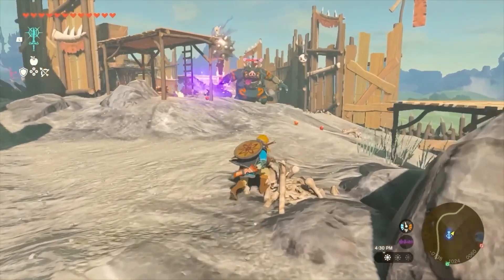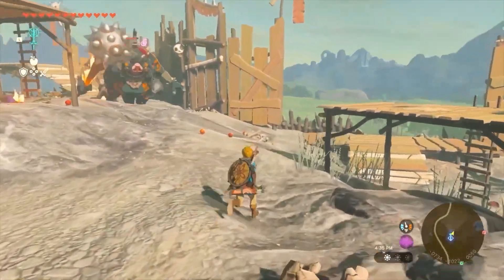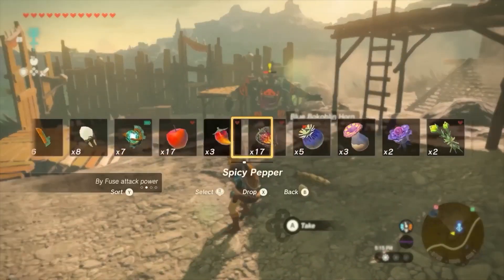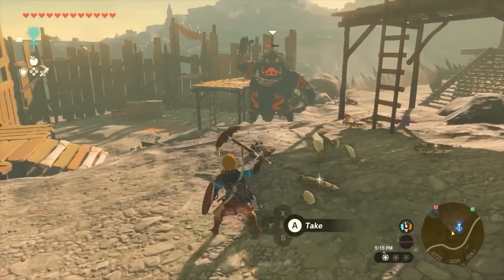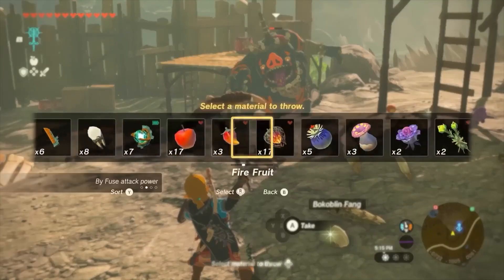He once again tosses the barrel my way, but I freeze time with Recall, select the airborne barrel, then pull the ol' return to sender. The barrel flies back towards him and explodes, not only hitting him, but also the surrounding explosive barrels, which also blow up, throwing the Moblin off the ledge.